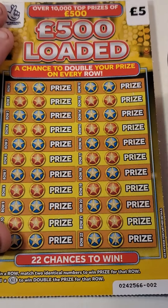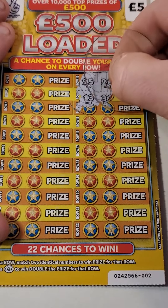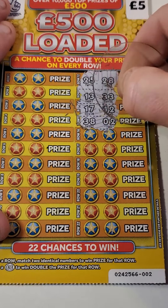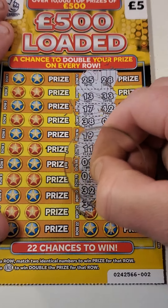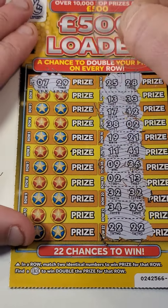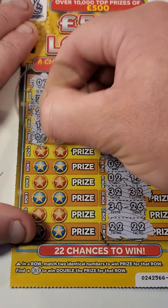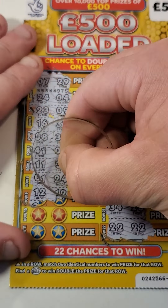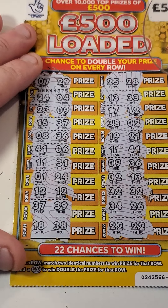500 pound loaded! Let's see if we can find something at least. Match 2 - I'll get a double pound sign. Twin double. 25, 28, 13, 33, 17, 43, 38, 2. Then 19, 21, 11, 41, 9, 36, 21. We've got a win - 32 and 32! Then 34, 26, 22 - we've got another win, that's at least a tenner! Then 7, 29, 24, 24, 4, 23, 9, 16, 37. Then 8, 36, 41, 6, 11, 31, 1, 24, 12, 12 - that's another nice win!